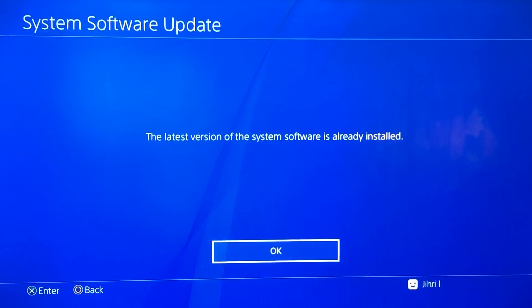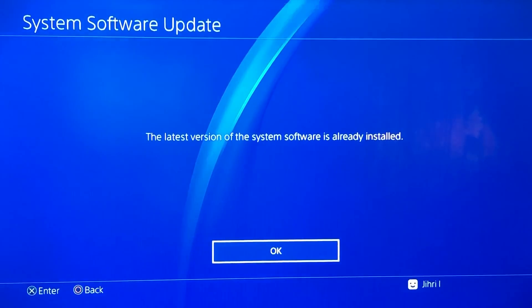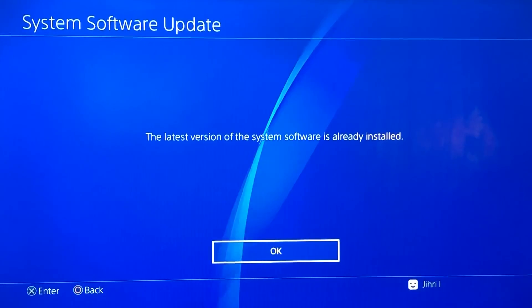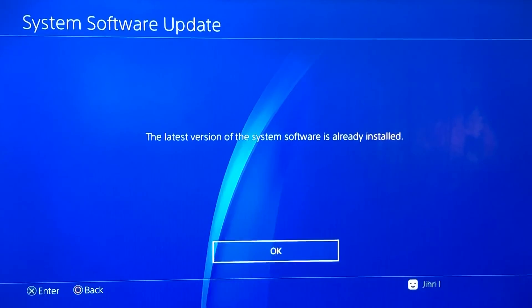Check for system software updates — it's already installed on my PlayStation, so that's good. Let's move on to step number two.